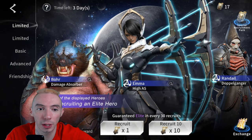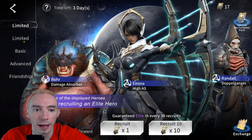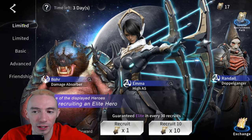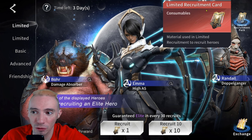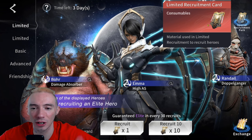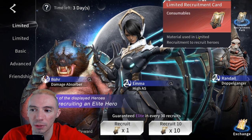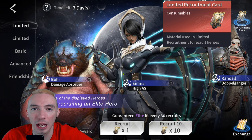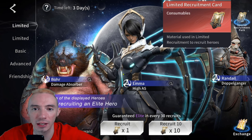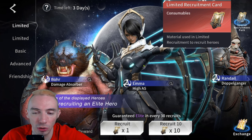We're going to click on this — this is where you recruit your heroes. There are a ton of different banners, so we're just going to go over all of these. You're going to have two limited banners; these ones are very special. You need specifically limited recruitment cards — this is the top-tier recruiting card. This is pretty much the only way you can summon for a Triple-S hero, and Triple-S heroes are the legendaries of this game — they are the strongest, absolutely insane.